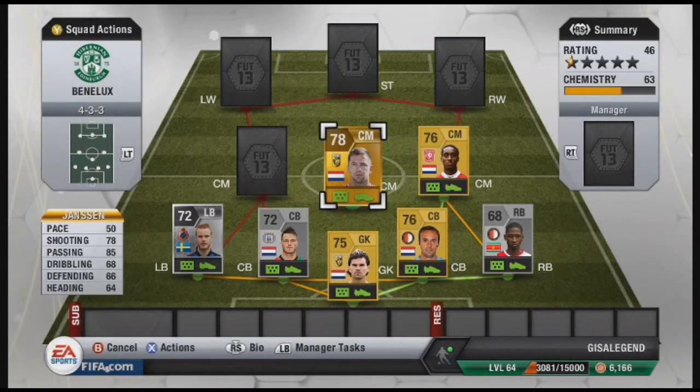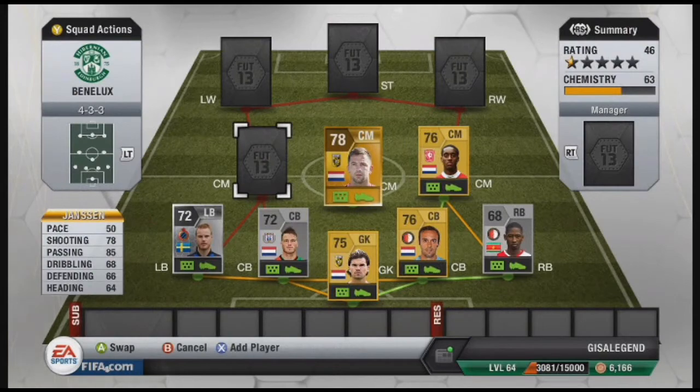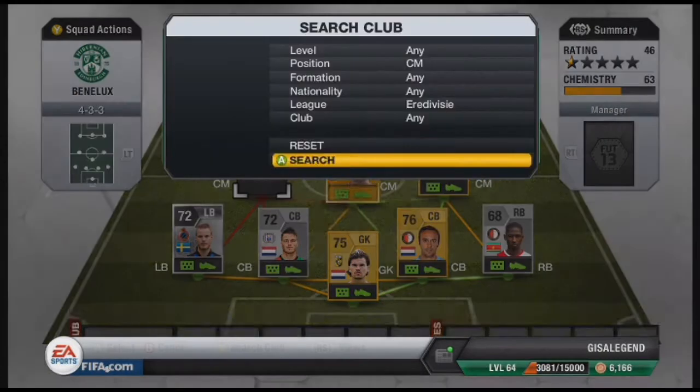Second centre mid is Jansen. 50 pace, 78 shooting, 85 passing, 68 dribbling, 66 defending, and 64 heading. He costs 650 — I would never get him for 600. I kept trying every time to get him but no luck.